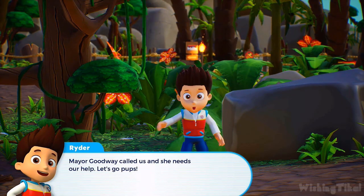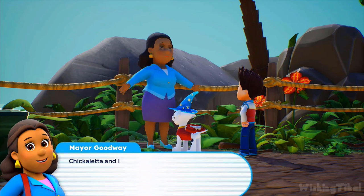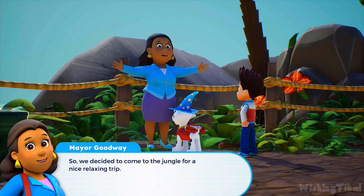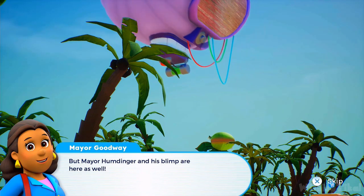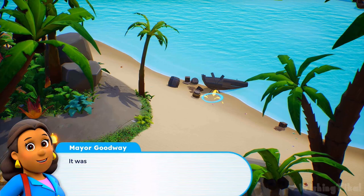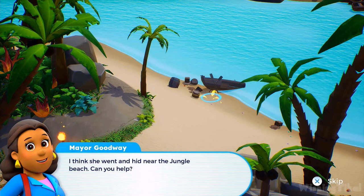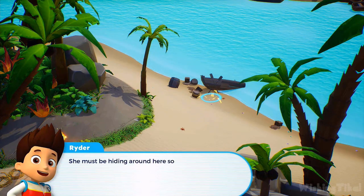Mayor Goodway called us and she needs our help. Chickaletta and I needed to take a little trip to get away from Mayor Humdinger's wacky schemes — so we came to the jungle for a nice, relaxing trip. But Mayor Humdinger and his blimp are here as well, making so much noise about his catastrophe festival. Chickaletta ran off again — I think she went and hid near the jungle beach. Can you help? Okay pups, let's head to the jungle beach and find Chickaletta.